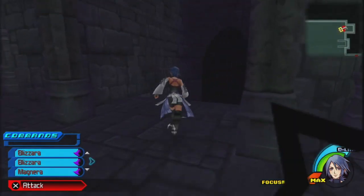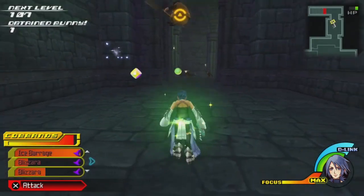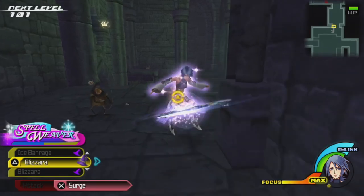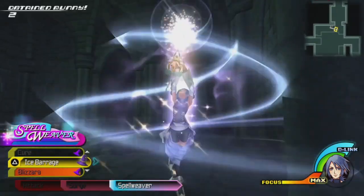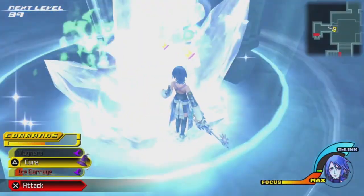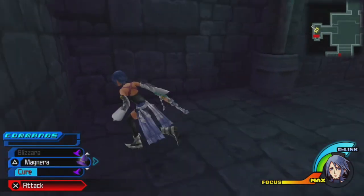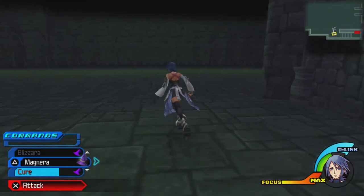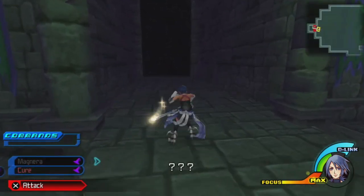Ice Barrage is powerful — that was almost death but we survived. We get a High Potion. Could we have literally just gone through this way as well? The answer is yes, we could have. I don't think there are any chests in the main part of this room — Ventus took them all. We top off our HP.